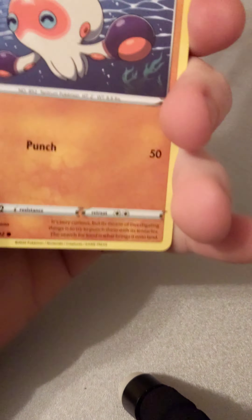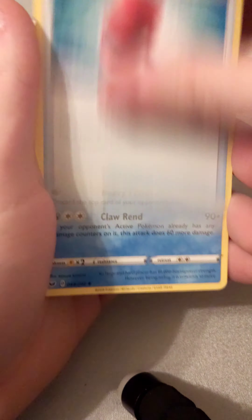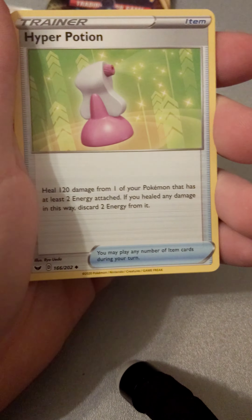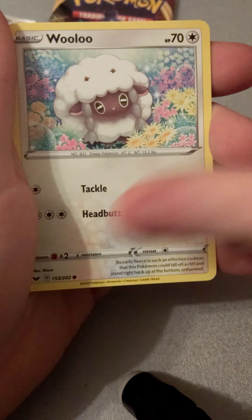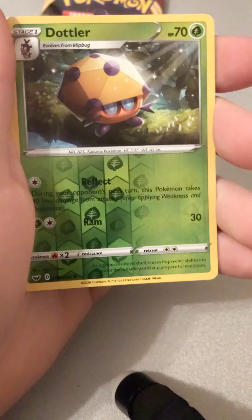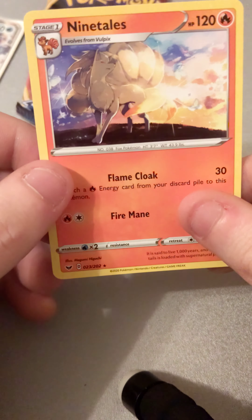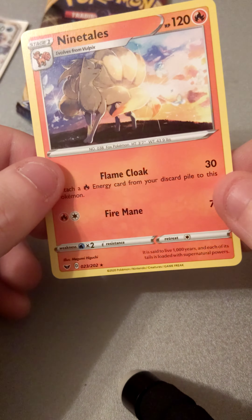We'll get into another pack here. There is the code for that one. Psychic energy - Crushing Hammer, Kangaskhan, Hyper Potion, Clobbopus, Wooloo, Sableye, Pincurchin, Blipbug. Reverse is Dotler and a non-holographic Ninetails - that's actually a very nice artwork, I quite like that.